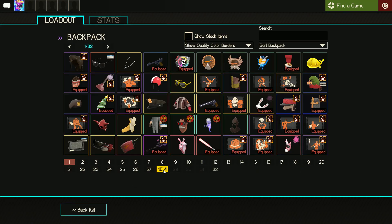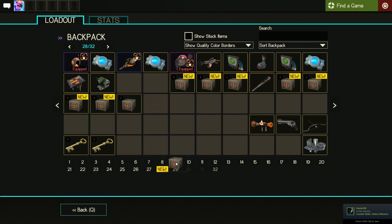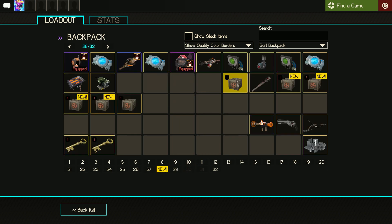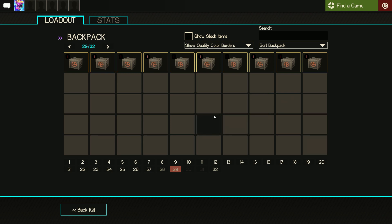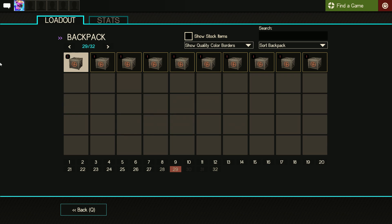Sorry if there are any sound issues by the way, because I've restarted my whole computer brand new, so the microphone settings might be a bit off. Anyway, I'm just going to put these all here — I have 10 all-class crates. I haven't had any really good loot from these all-class crates before, so we're just going to see what we get. Hopefully something good. Let's go for the first crate!